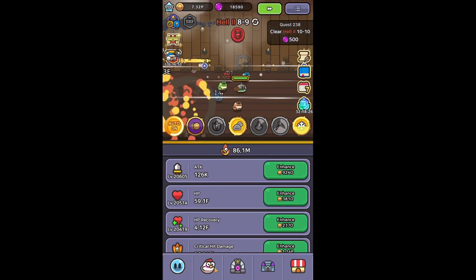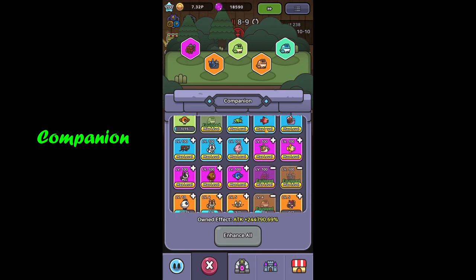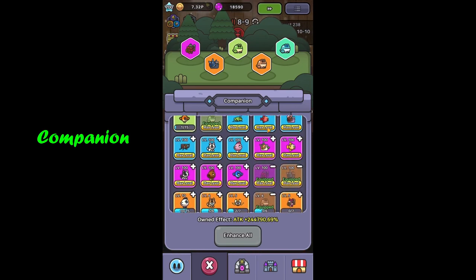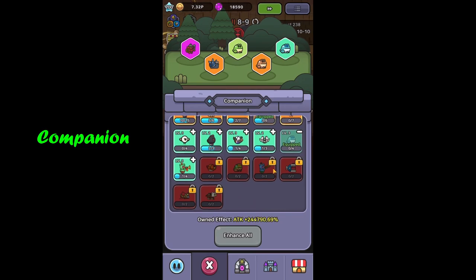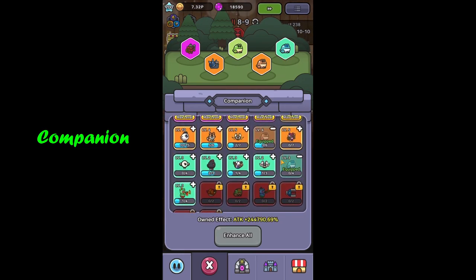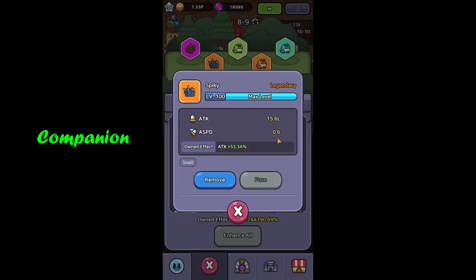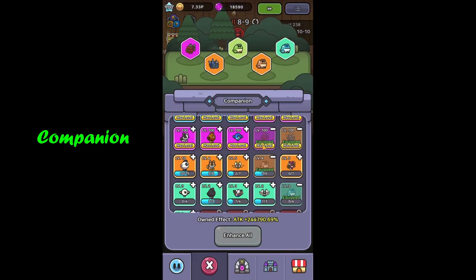Moving over to companions. The second pillar of this build is frogs. You want to select your three strongest frogs — that's the minimum requirement for this build. Then I went with Spiky and Comrade as well, which gives great damage output. Despite being legendary or epic, at level 100 they get extra bonuses and are great damage dealers.